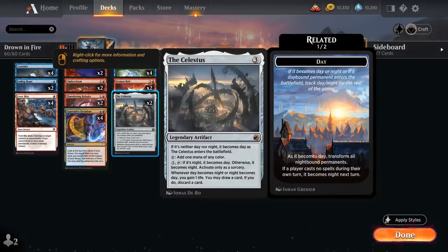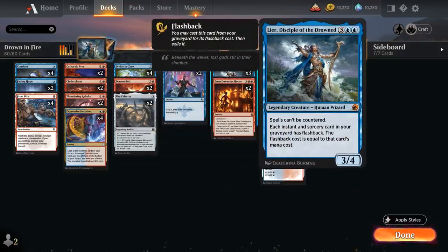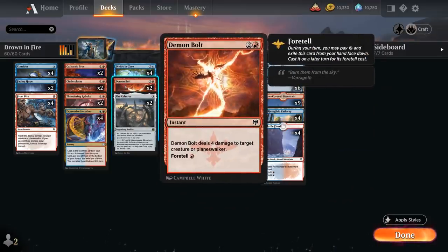The Celestus is legendary, but we can loot away the second copy if we draw it. It plays well with our various one-mana instants, as we can still play those after playing Celestus on turn three for maximum mana efficiency. And the more mana we have, the better our Lear gets, as we'll have more mana to flash back cards out of the graveyard right away.